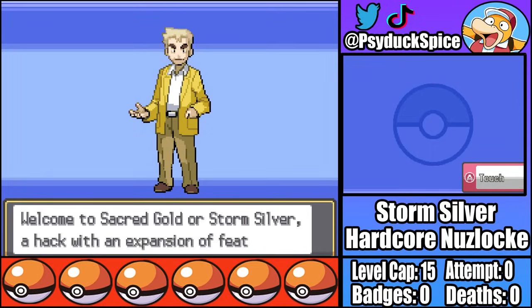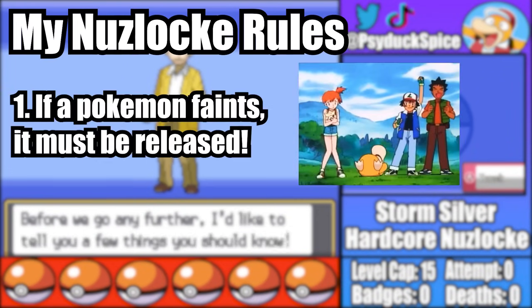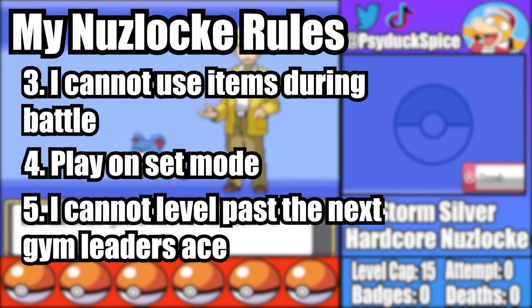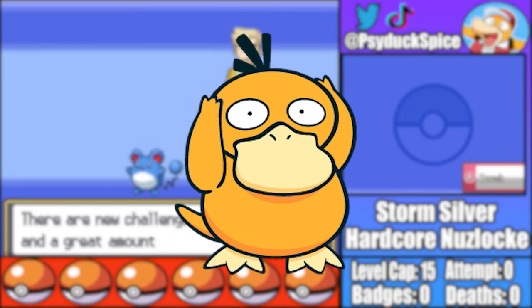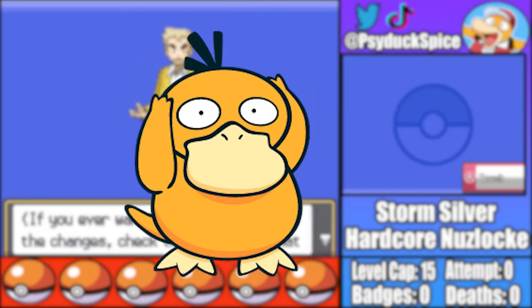I'm gonna need all the Pokemon I can get my hands on, because in a Pokemon nuzlocke if a Pokemon faints it's considered dead and must be released. I can also only catch the first encounter per area. The rest of the rules for this run can be seen on screen now and in the description. I've got some decent experience with these kind of ROM hacks at this point, so let's go see if I've got what it takes to beat a hardcore nuzlocke of Pokemon Storm Silver.